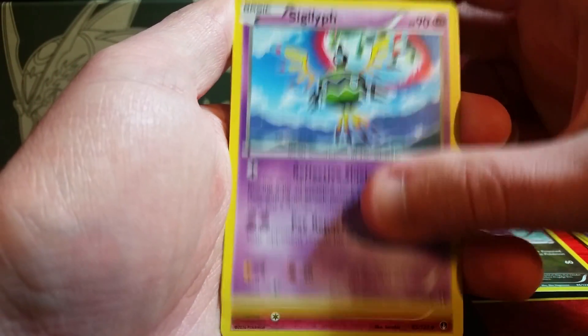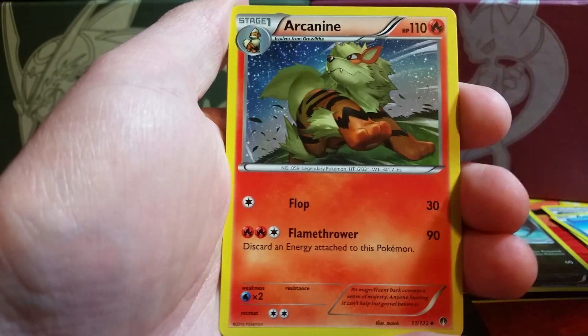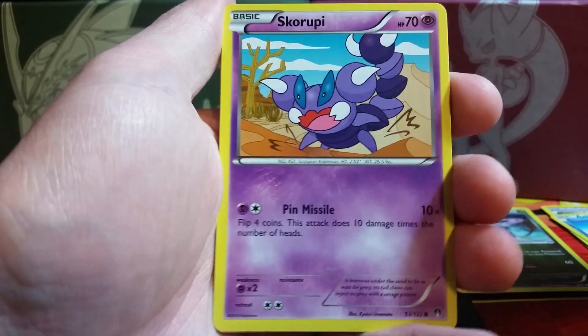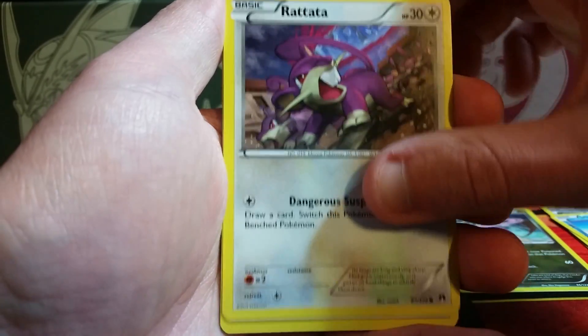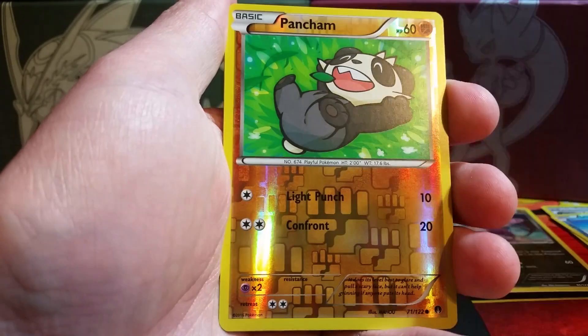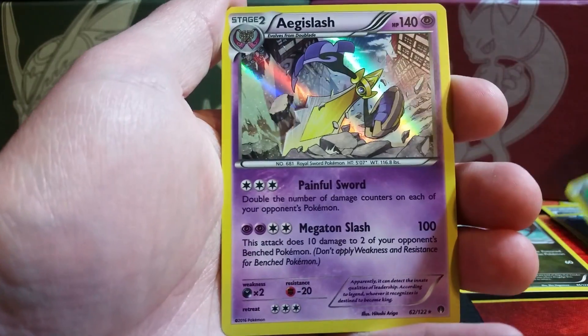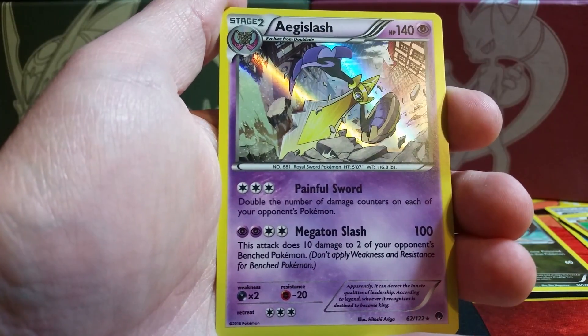Here is a Sigilyph — surprisingly not a rare. Same thing with this Aromatisse and Arcanine; all three of those have potential to be rares. We have a Skorupi, Rattata, a Slowpoke, Furfrou, Seedot. Reverse holo is a Pancham, a common card. And the rare — there we go — our first holo: it is an Aegislash.